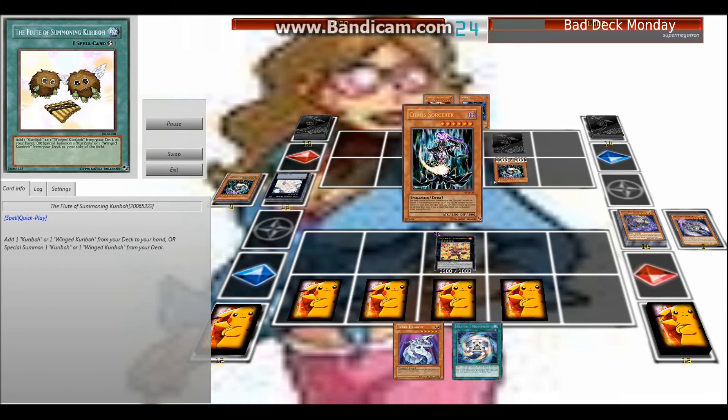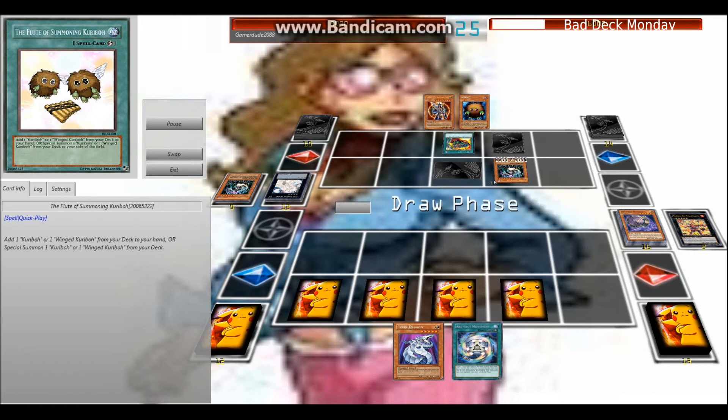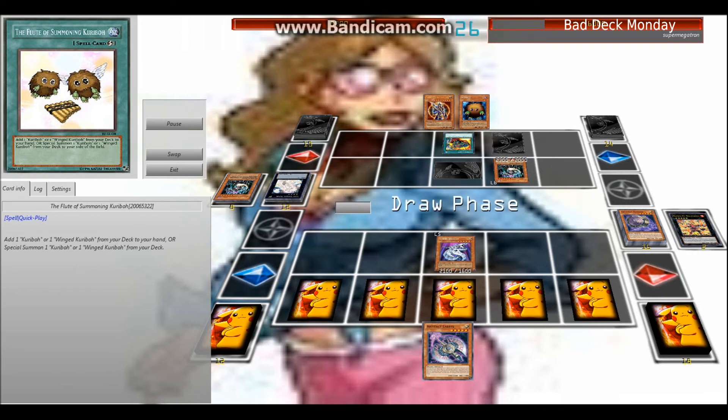Then there's the next Chaos Sorcerer and now I'm back to nothing on the field. The Cyber Dragon I had in my hand since the beginning of the game — I finally was able to drop it, but once again Chaos Sorcerer takes it out. That still was kind of part of the plan though, setting up for the next play.